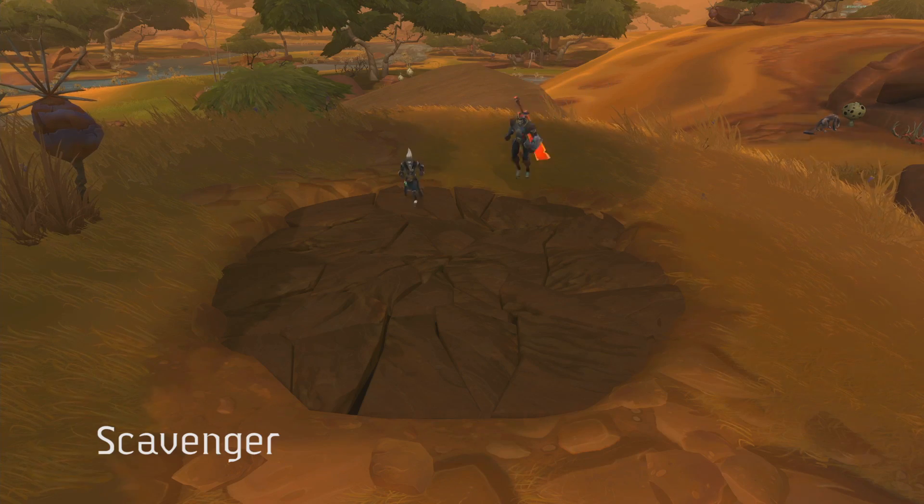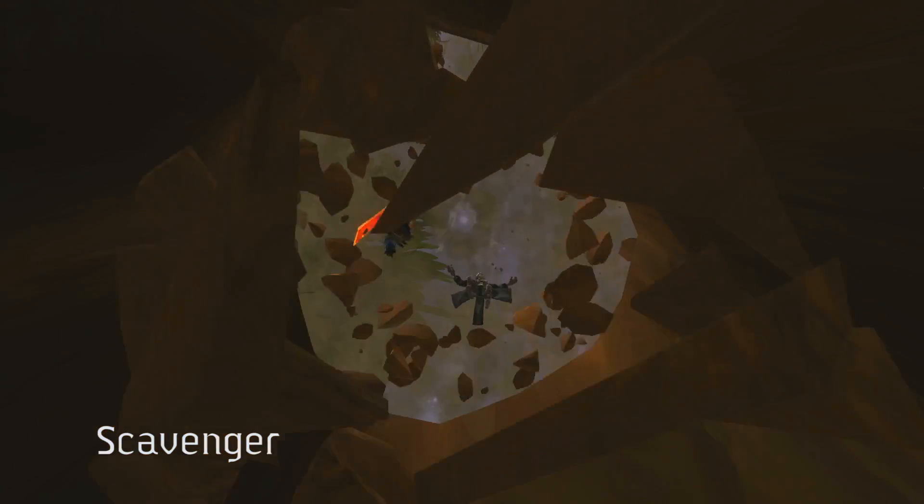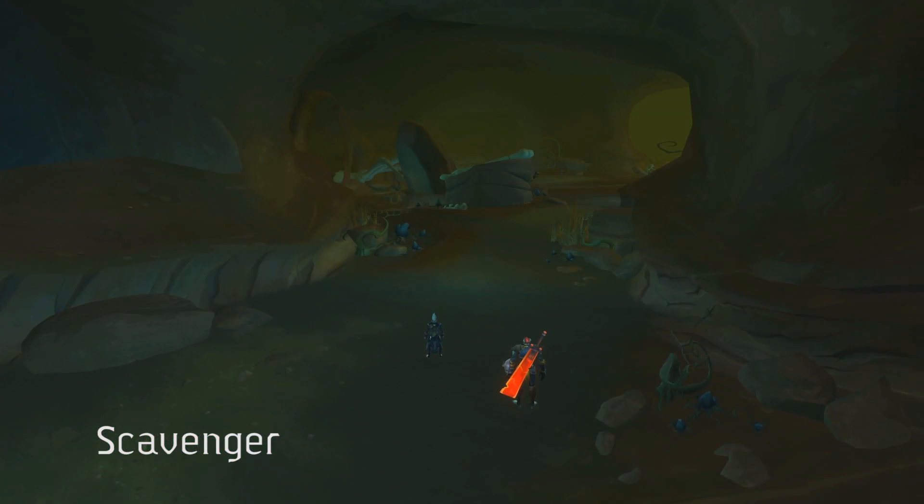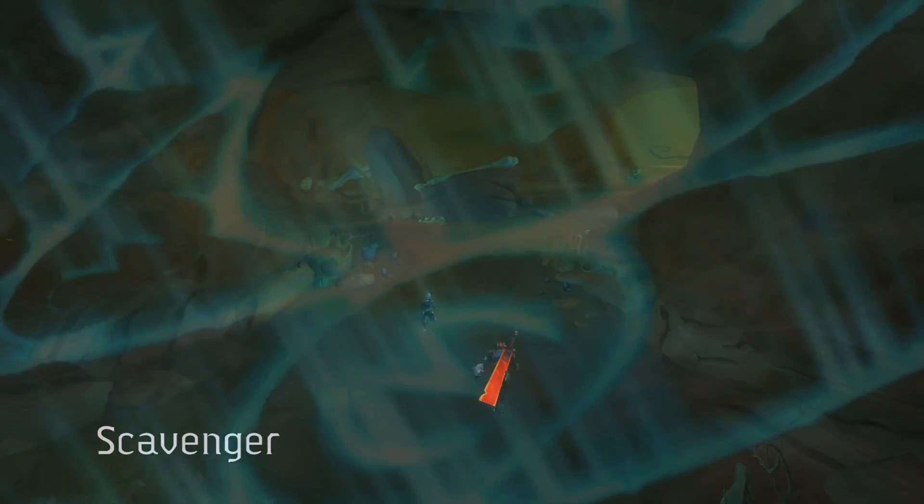Secret doors are the bread and butter missions for the Explorer. You can find ancient catacombs, secret labs, or even entire tunnel networks spanning the overall zone. And you have to remember, this is only one of our four paths.